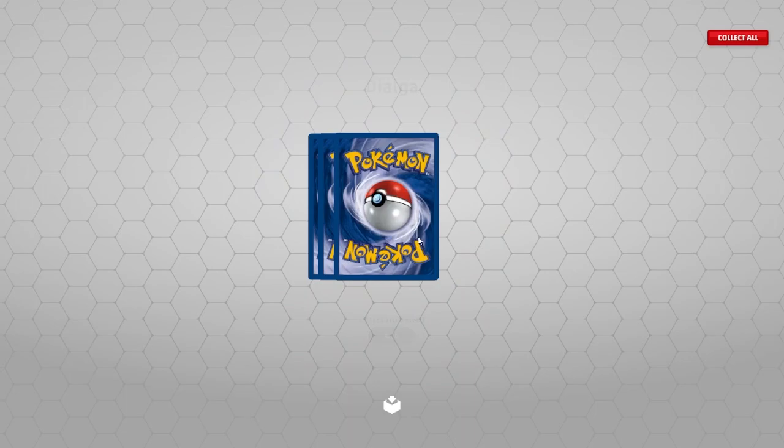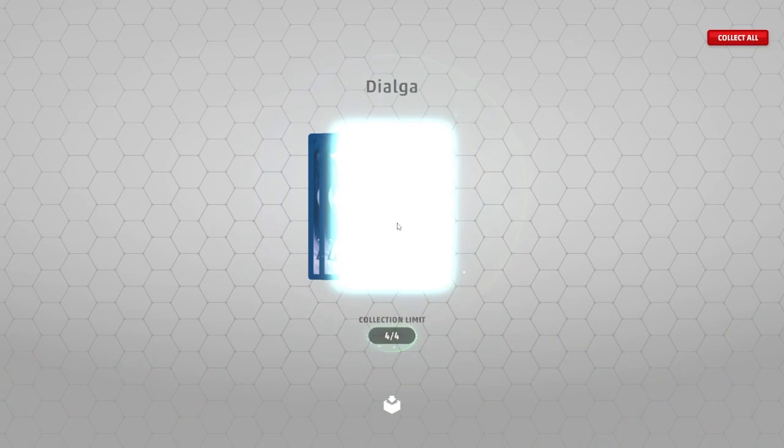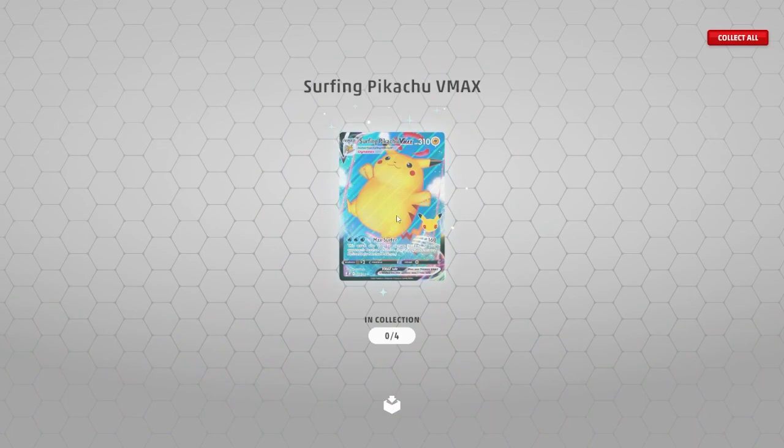On to the next set. Alright, next 10 — let's get it going. See, all these guys — we're going to get so many copies. They're legendaries, and they're cool. Fat Pikachu. We're going to get a ton of them. That's all we're getting is Fat Pikachu.